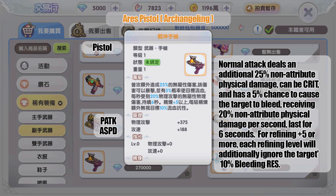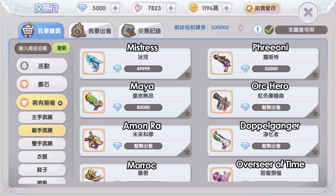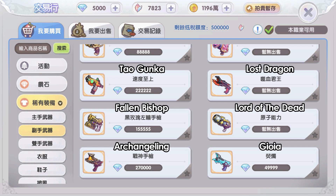Lastly for pistols, the gold weapon from Juno map MVP Arch Angeling: normal attacks deal an additional 25 percent non-attribute physical damage, which can crit, and have a 5 percent chance to cause the target to bleed, dealing 20 percent non-attribute physical damage per second for six seconds. At refine level +5 or above, each refining level additionally ignores the target's 10 percent bleeding resistance. Now let's look at the shotgun gold weapon effects.